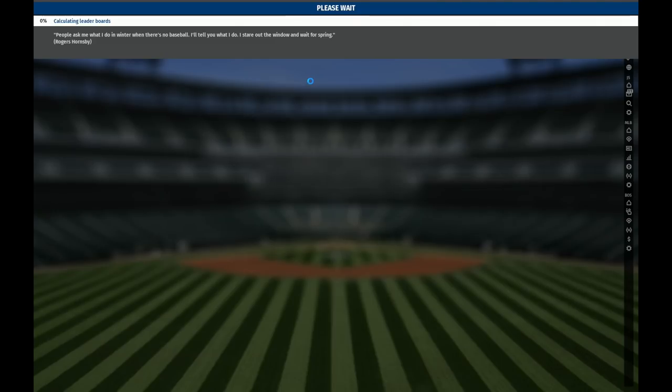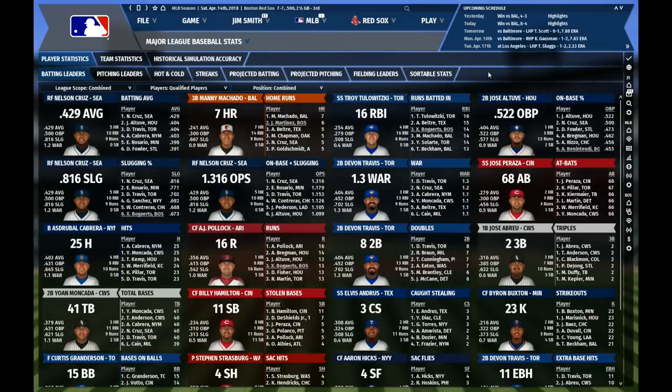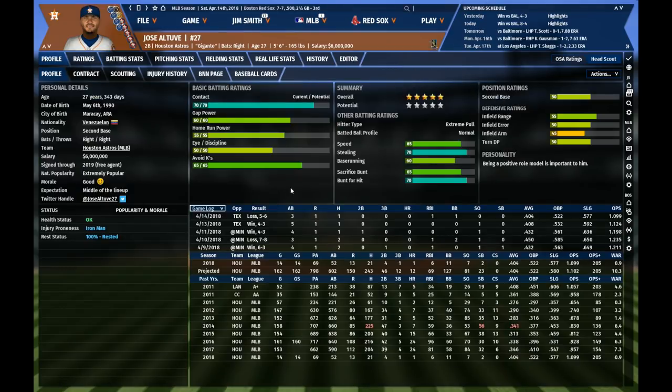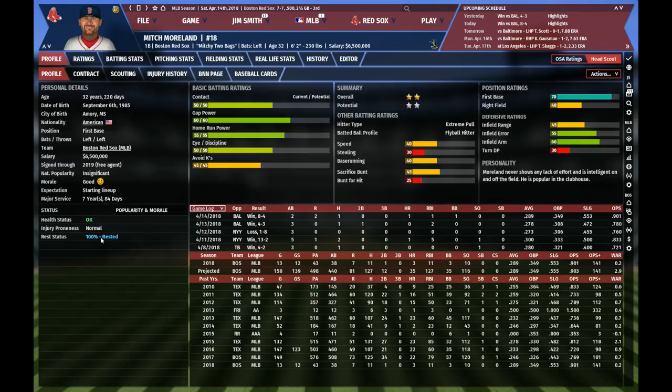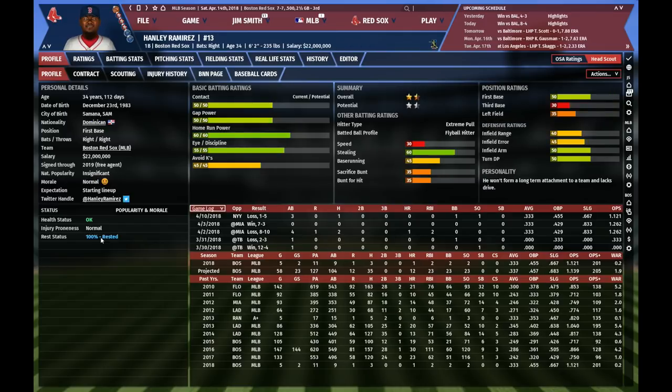Let's go to the statistics screen — this has been totally redesigned. Let's click on a player and check out the new player screen. Let's select the reigning MVP Jose Altuve. We've cleaned this up a little bit and it has a new design — we really like the results. Now you can use the up and down cursor keys to scroll between players if you have selected a player from a player list, which is quite useful.